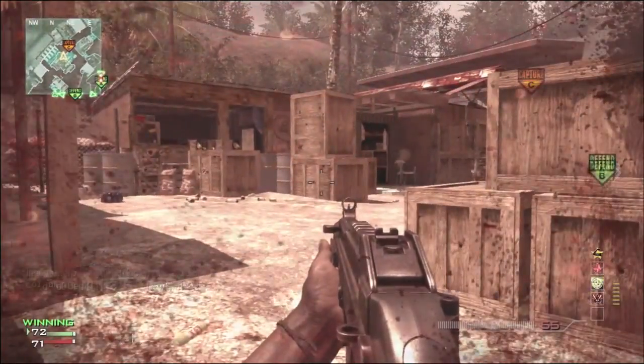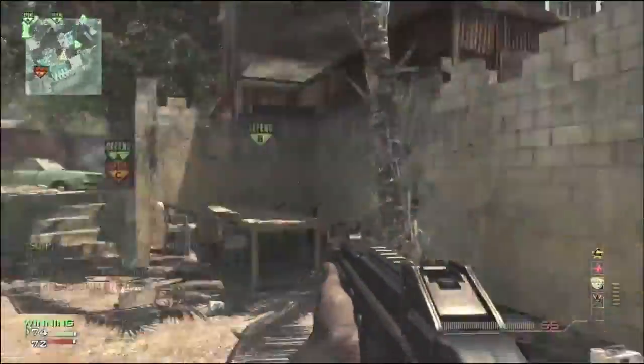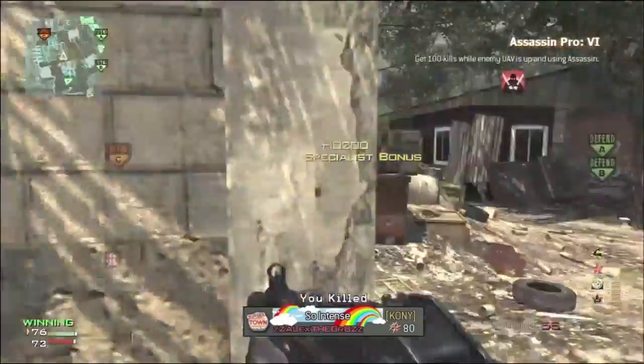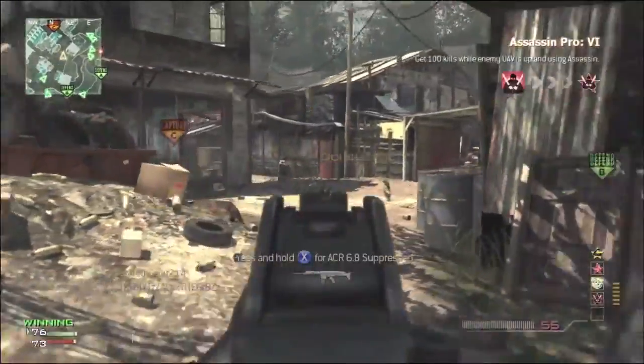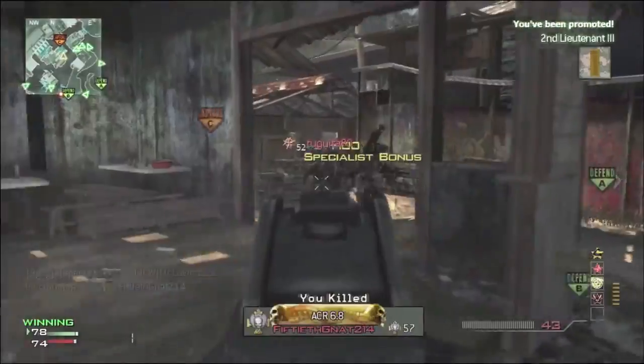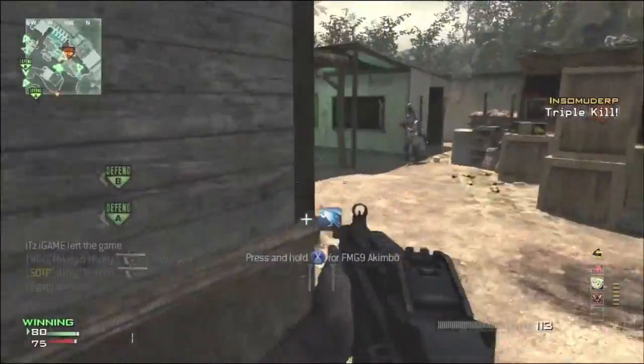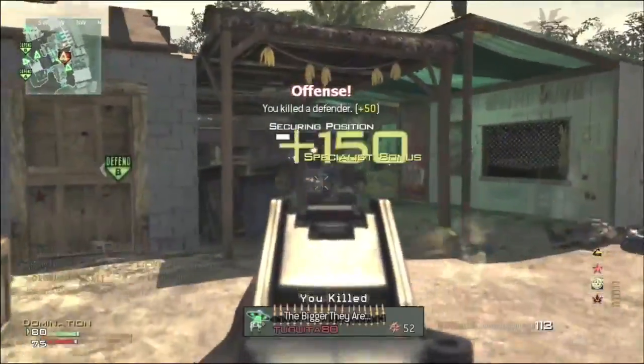You guys are probably thinking right now why don't I use Extended Mag and Rapid Fire. The reason for that, for me personally, is I think the UMP has enough damage at close range and enough recoil along with that damage that it doesn't really need any more added on. Sometimes the added recoil can be more of a pain than it helps out.